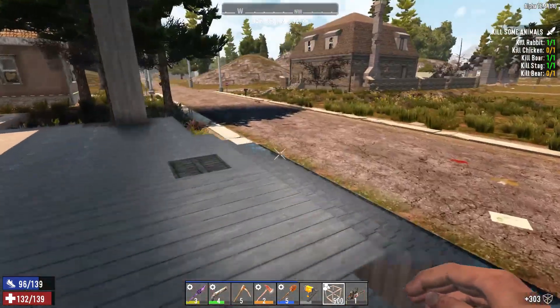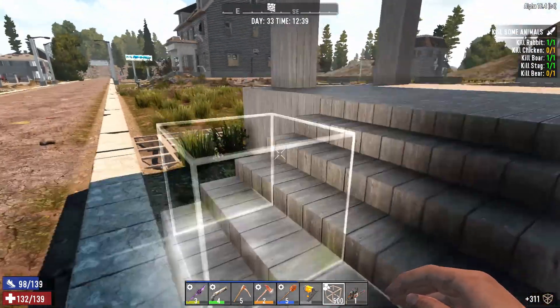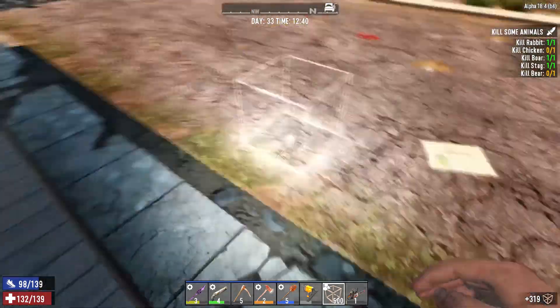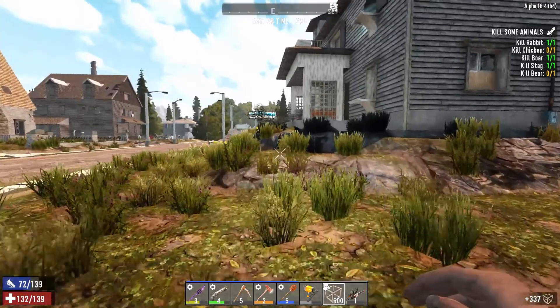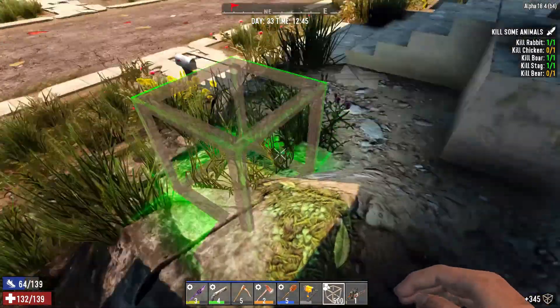We're going to try and work on this deck a bit more and see if we can get it looking more like that reference. We got the stairs in too — forgot to show you that part. We didn't finish the last part because we were going to break those pieces out. Let's go ahead and try to get this deck looking like it's supposed to, get these angles figured out, and get up there to see what we're working with.